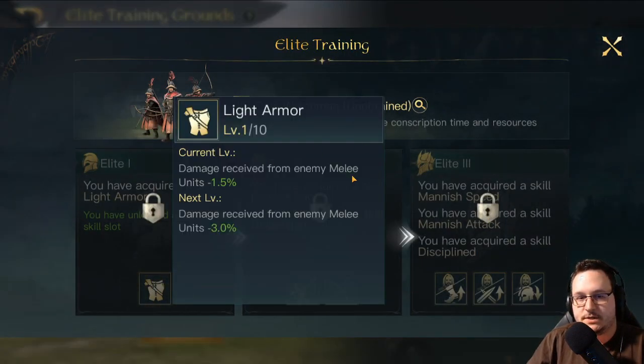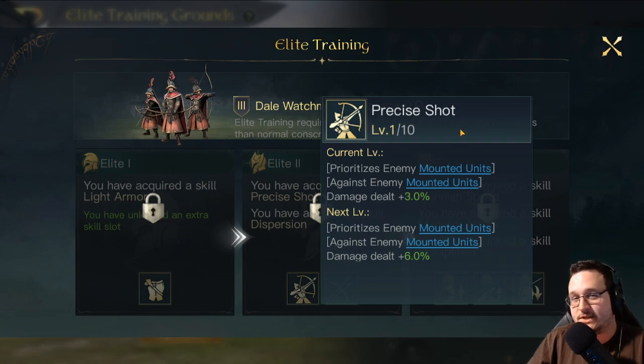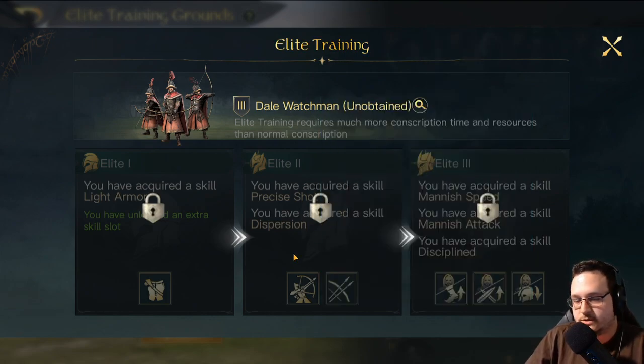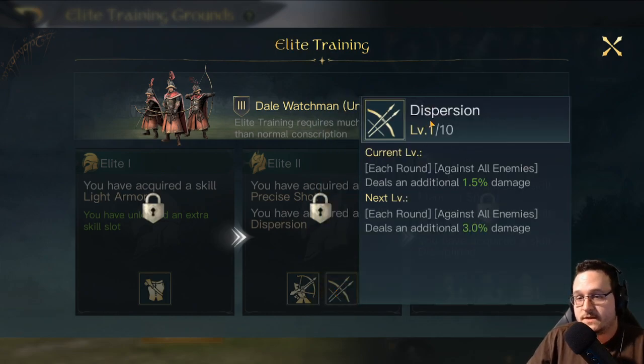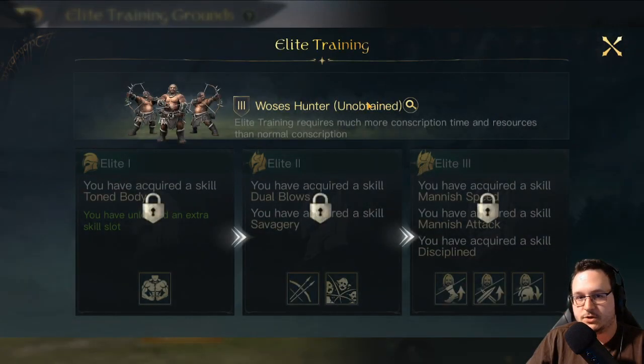DL Watchmen have a pretty easy choice as well. Light Armor — talked about that plenty. Precise Shot is a very niche skill in that it only activates against mounted units, and there really aren't that many mounted commanders running around anymore. Evil factions don't really have a cavalry commander and don't run much cavalry. But these guys do get Dispersion, which is on average the best elite skill for ranged units. So it's an easy choice: pick up Dispersion on your DL Watchmen.